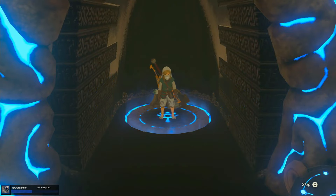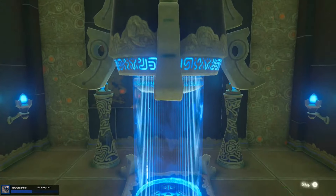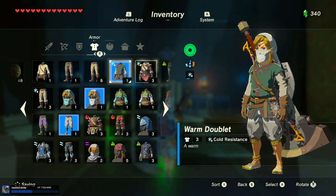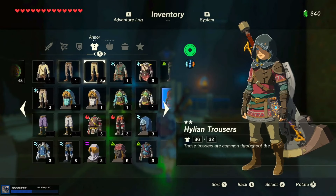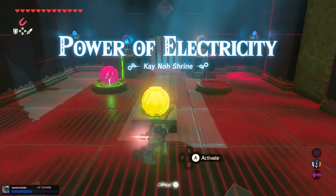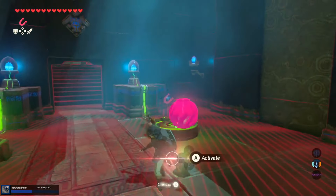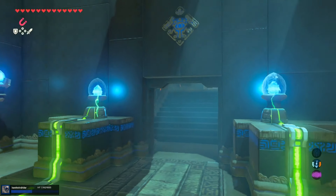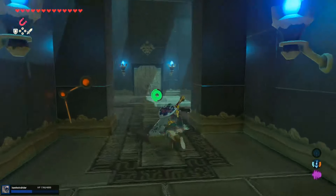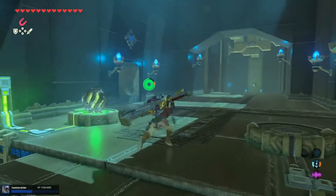So it was decided that we're doing Gorons next, and Zora last. I do have two pairs of Hylian trousers - weird. I was wrong, I thought I only had one pair. Can I take this with me now to charge forever? Don't give me the animation each time.